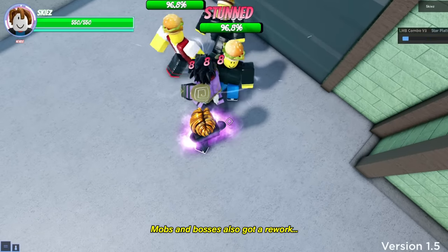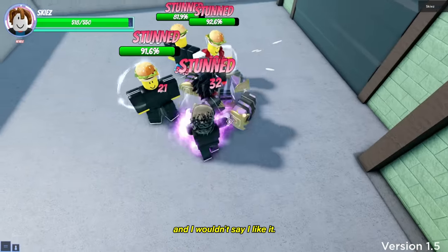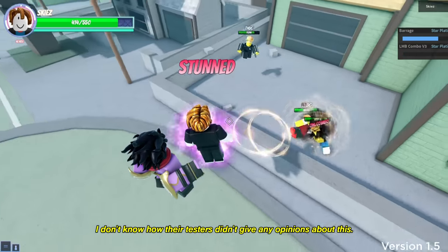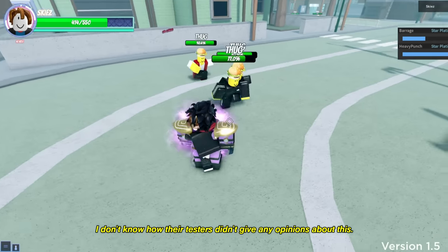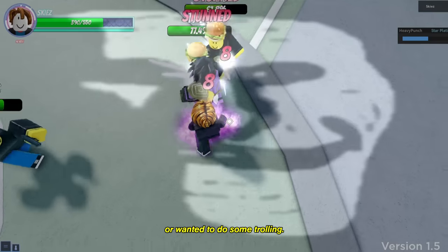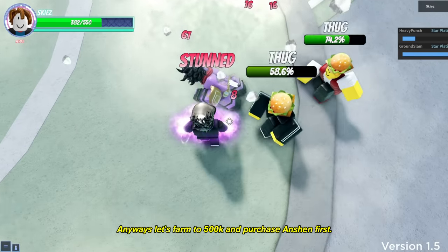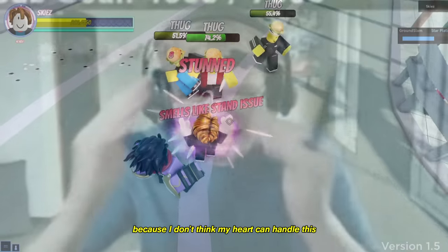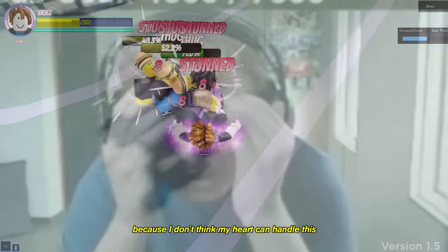Mobs and bosses also got a rework, and I wouldn't say I like it. They are more buggy and annoying to fight against. I don't know how their testers didn't give any opinions about this — they must be either held at gunpoint or wanted to do some trolling. Anyways, let's farm to 500k and purchase Ancient first.